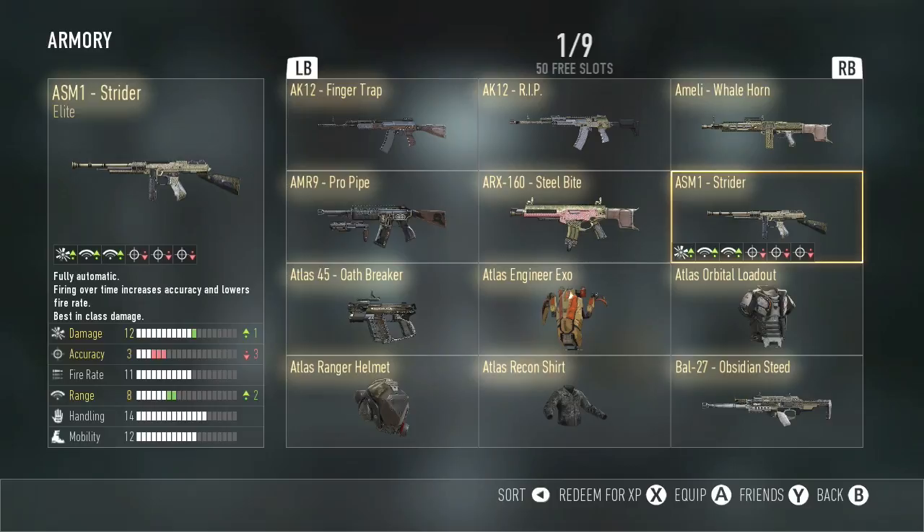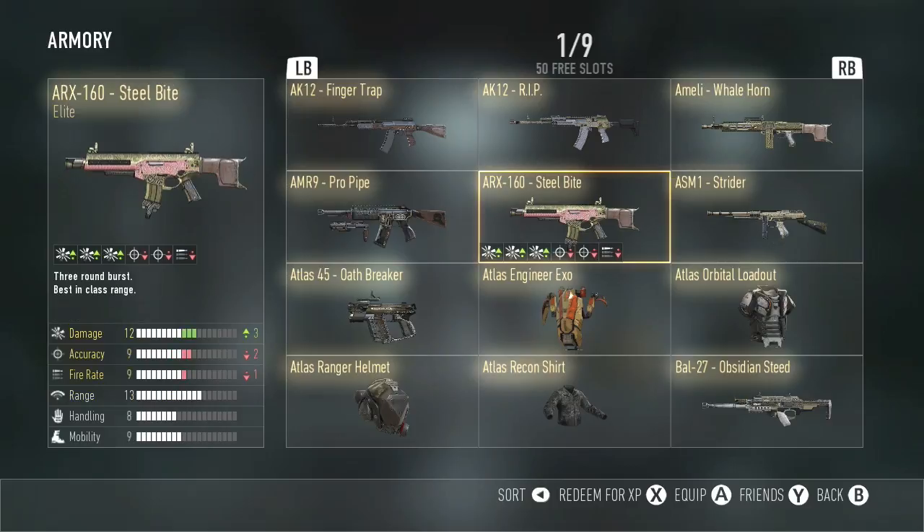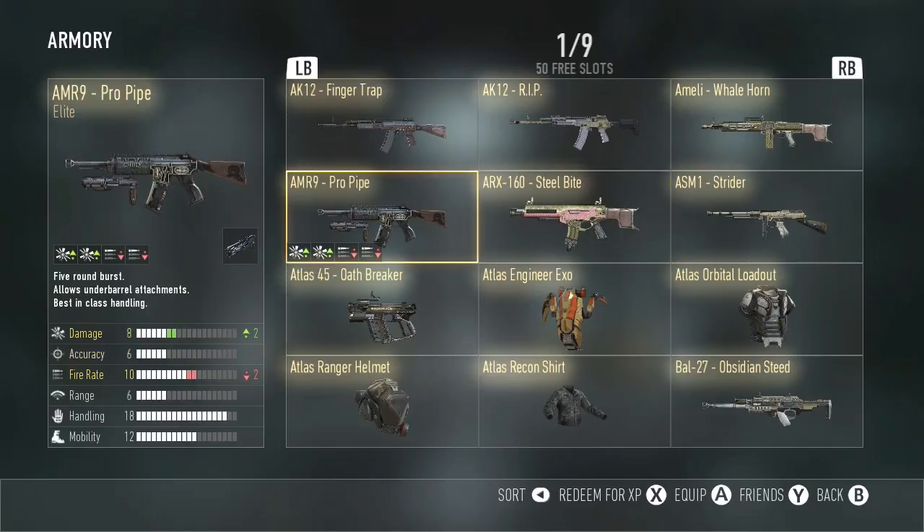Next, we have the ARX-160 Steel Bite. This weapon I don't really like that much just because of the minus one fire rate. The plus damage doesn't really affect me — it doesn't seem like I get more kills with it or kill quicker. The Pearl Pipe, I love this weapon. I know most people say in the comments that it's a terrible weapon, but actually if you really try with it — and yes, I'm saying you should go try hard with this weapon — it pays off. This is such a good weapon, and I think this is the better of the two versions.